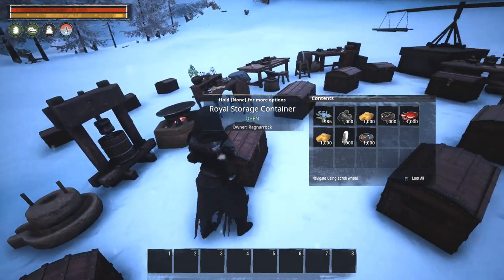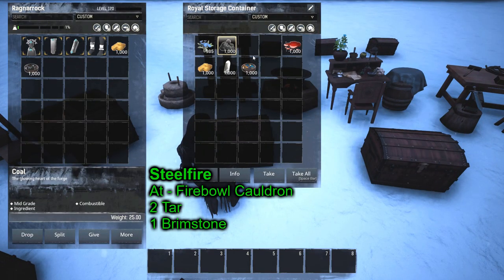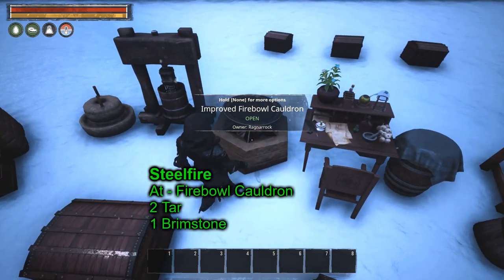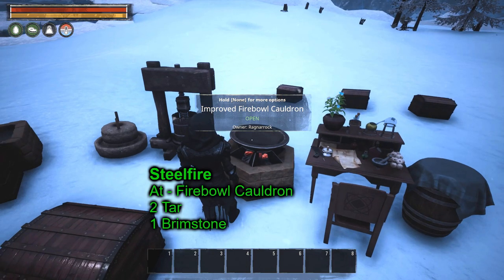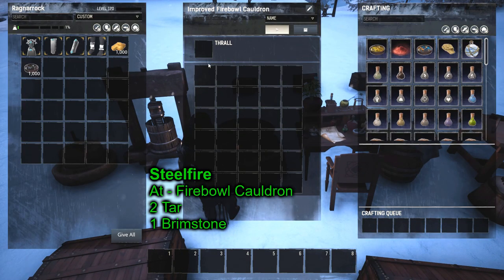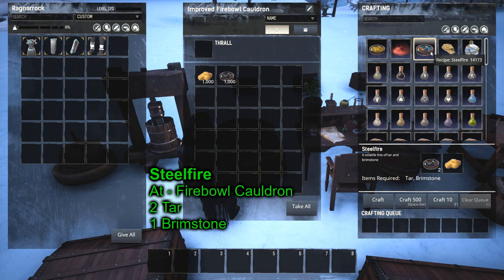Next, we need steel fire, which is made at the cauldron — this is the improved fireball cauldron, but you can use the normal vanilla one. The fuel for these isn't needed. All it is: two tar and one brimstone — these are without thralls — craft it, and two tar plus one brimstone equals one steel fire.